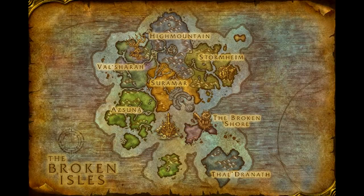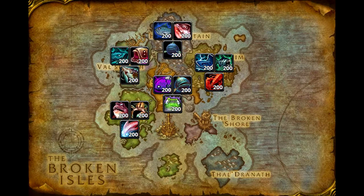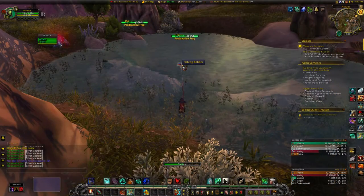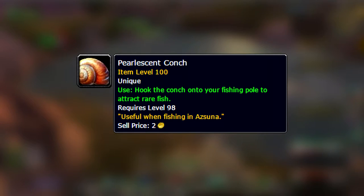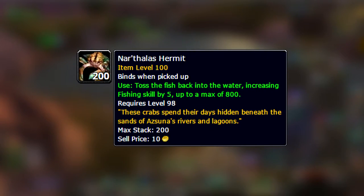Each of the five zones in Legion has three unique rare fish, including the ocean waters which has its own three fish. The way to actually catch the rare fish in Legion is while fishing — you'll occasionally catch lures that you can apply to yourself to give you a chance to catch the corresponding fish.